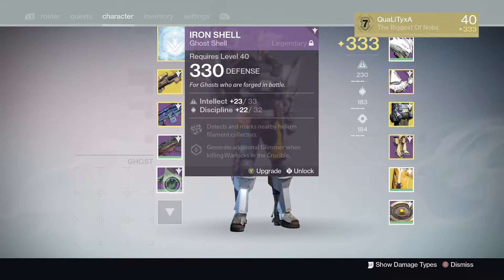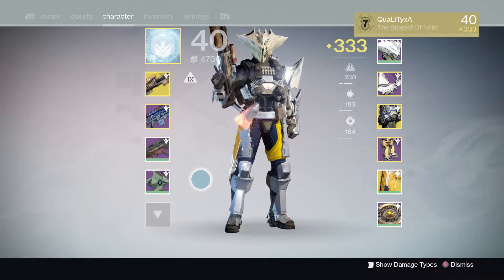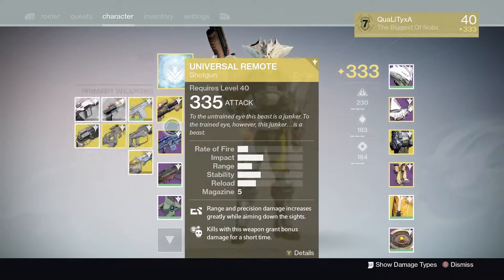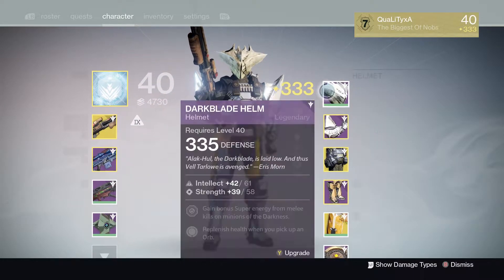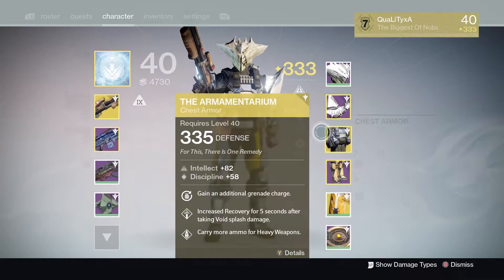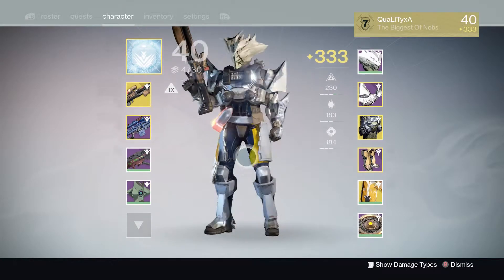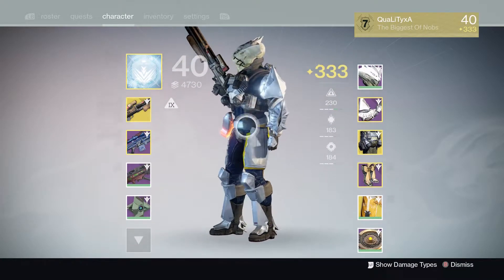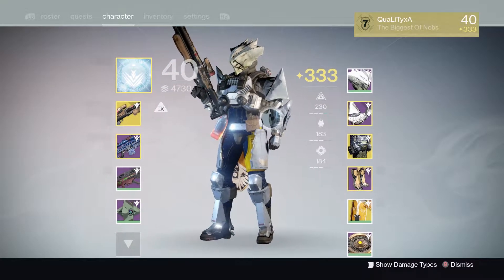What is going on, you quality lot — Quality XA here today doing the challenge. This is probably the noobiest challenge I have ever done for you guys. Today I am going to be doing the Titan shoulder charge challenge. I've probably got the noobiest class setup. I'm going to try and use my guns as least as possible — we have to try and get 15 kills with shoulder charge. I haven't attempted this before, and hopefully we can actually do this.